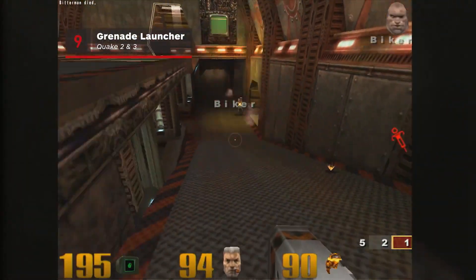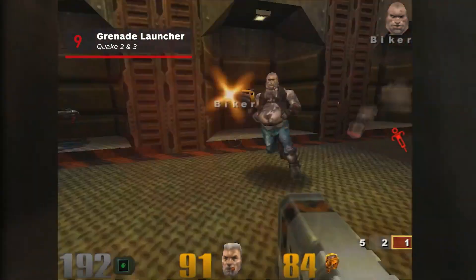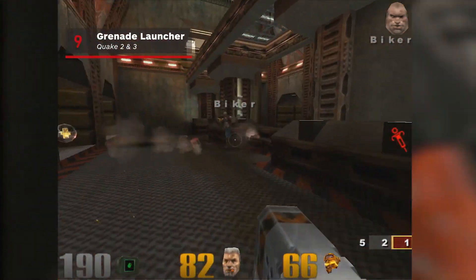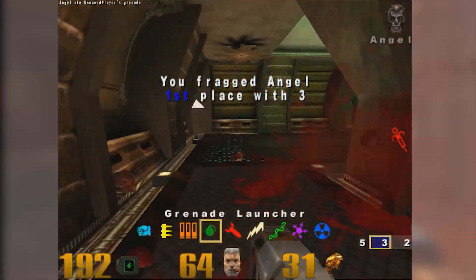Grenade launchers aren't easy to get right in games, but id sure nailed it in Quake 3. The THOOP sound followed by an impact was a satisfying 1-2 audio punch that would also help you on the scoreboard.